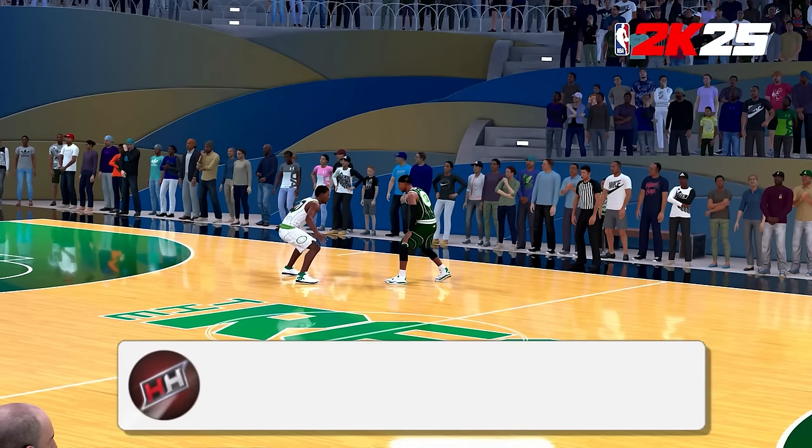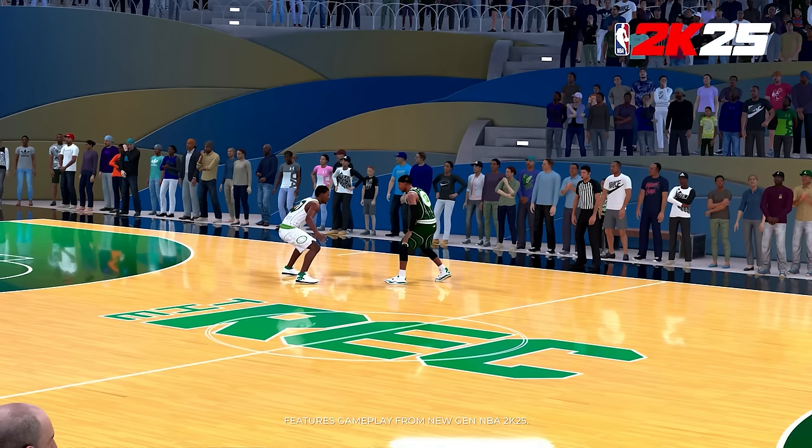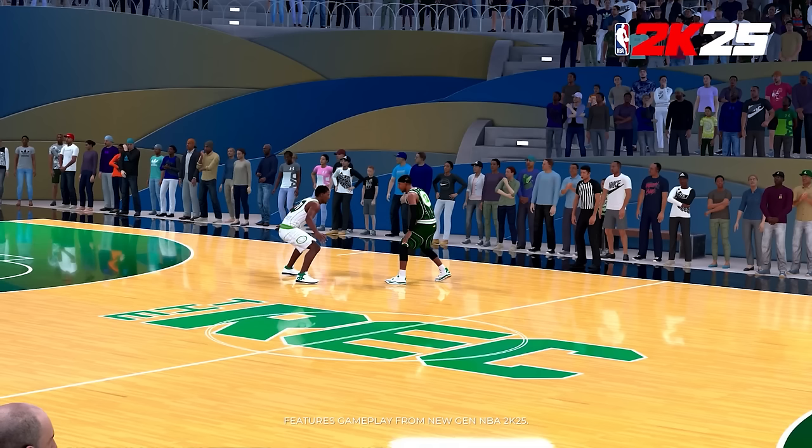This is the Rec screenshot — it's kind of a W, kind of an L. The scenery looks very similar to 2K24, which is the L part. But the W is the court itself: there were a lot of Rec courts in 2K24 that were really hard to look at. I like this gradient simple color inside the three-point line, the hardwood with no crazy MyPlayer logo across the entire court, just a simple gradient color and the simple Rec logo. The court looks clean. The jerseys will probably change season to season anyway.